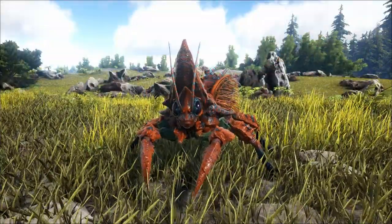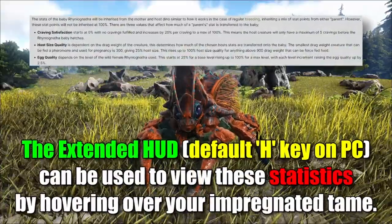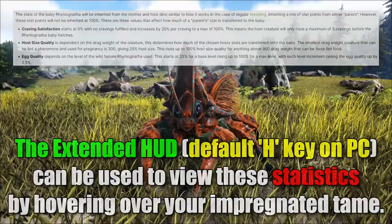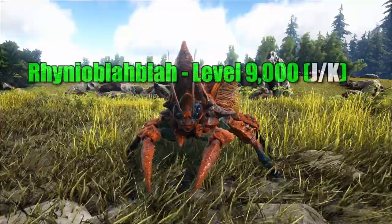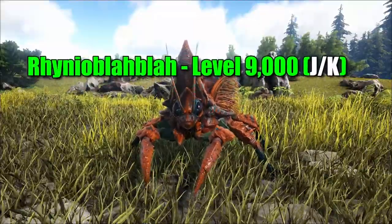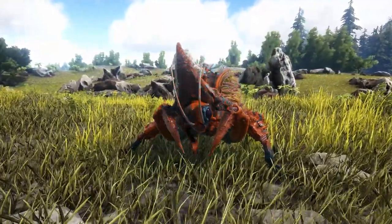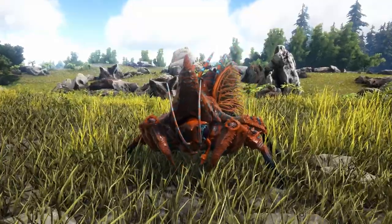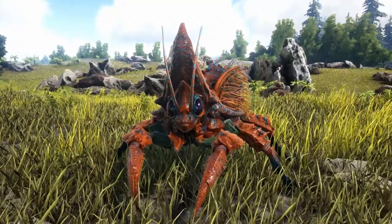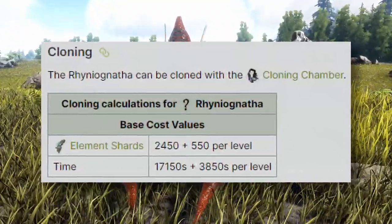The level of the Raniognatha larva is determined by a few different factors: the drag weight and level of the surrogate host, the level of the female Raniognatha that impregnated the surrogate, and the amount of cravings satisfied during gestation. If you've done everything correctly, you could expect to have a high-level larva with one of its stats coming from the wild female Raniognatha, and the rest coming from the surrogate parent. Raniognatha babies can also inherit mutation stats and colors from the surrogate parent, making it very possible to achieve a baby with ridiculous stats right out the gate without extensive breeding. Note that Raniognathas cannot be bred, but they can be cloned with a significant amount of time and element shards.